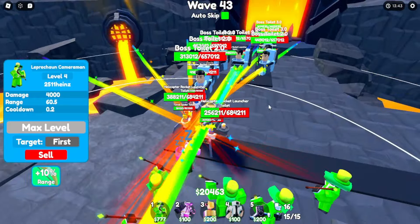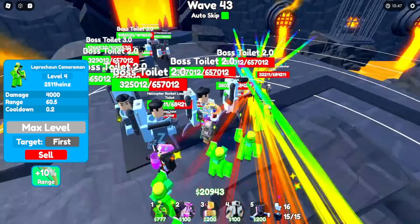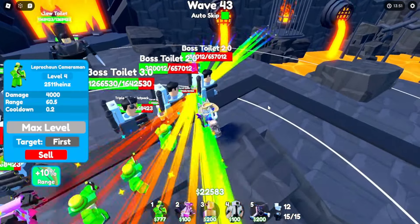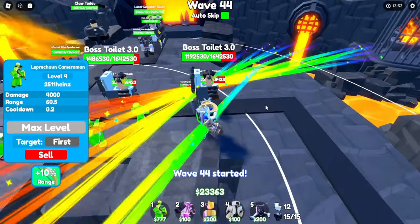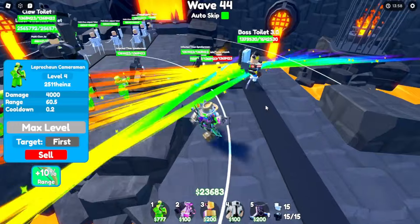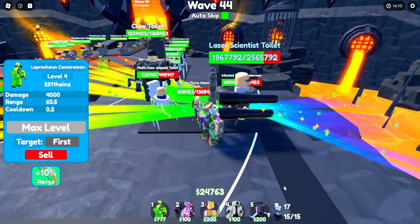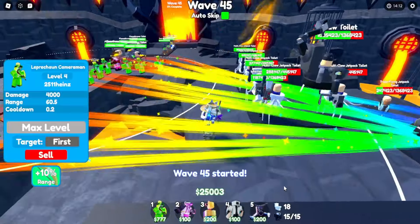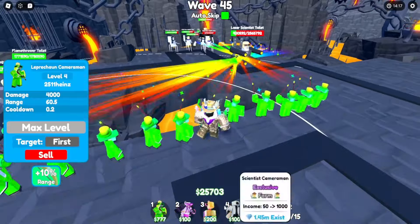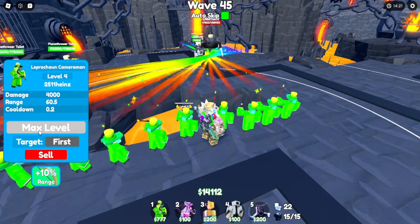Come on, kill these other toilets quick — kill all these boss 2.0s fast! We're doing so well — these 2.0s are trying to kill us but it's not working out. These infected titan speakermans are getting owned. Large scientist toilet is here but he's dying. Let's try to get to wave 50 without dying — that is the main goal, because if we get to wave 50 with these two legendaries that will be humiliating.